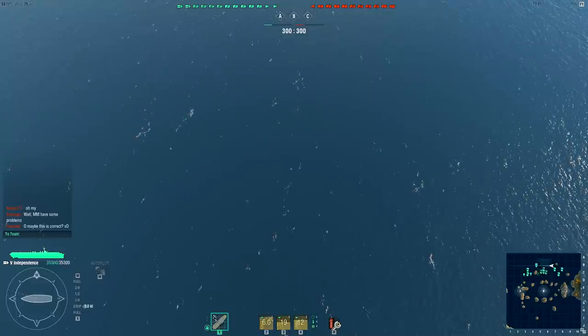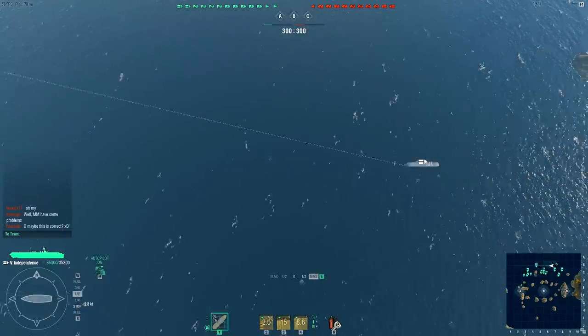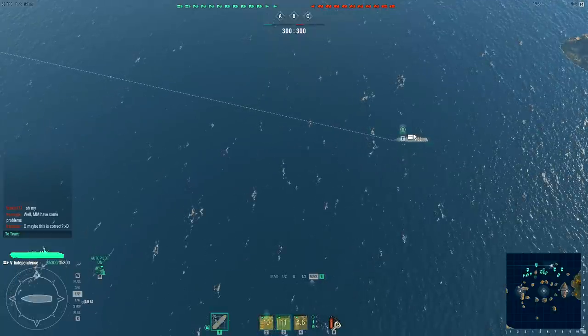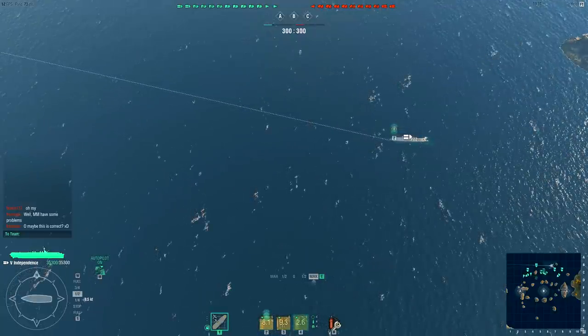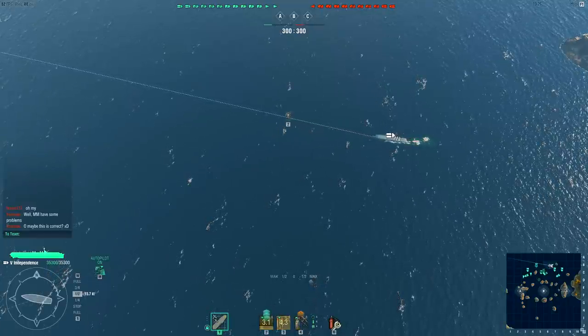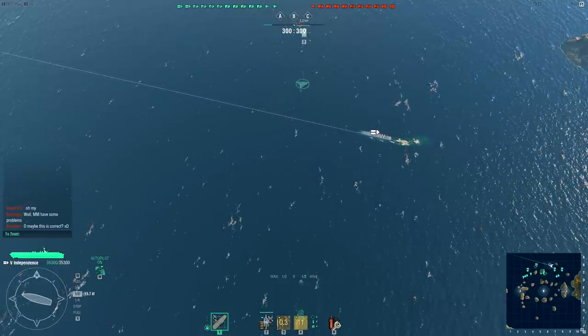Now seeing as how where everyone's moving, we're going to move our carrier over there at about half speed. You can see that I have one fighter group, one torpedo bomber group, and one dive bomber group. That's kind of cool — these are the three classes of carrier-based aircraft that are in the game right now.